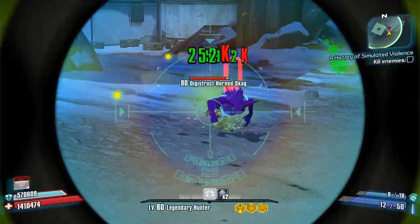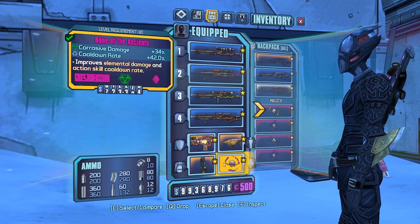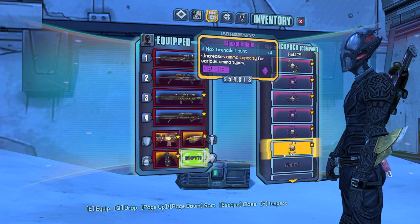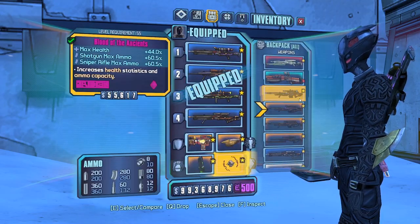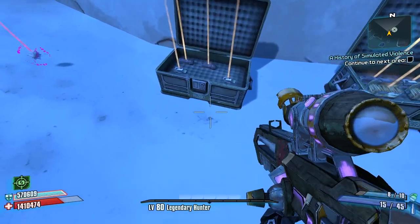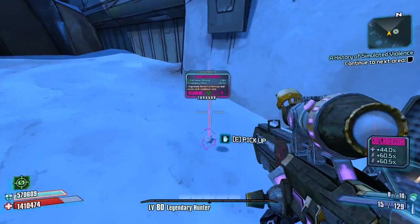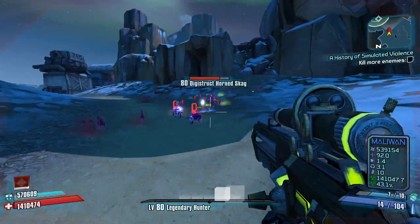Why Corrosion on flesh? Because enemies at the Peak don't resist Corrosive. Drop the shield on the floor, put on Stockpile so now we have low ammo, open these enemies and get all the ammo — cool, now we're full. Swap back out, there we go.